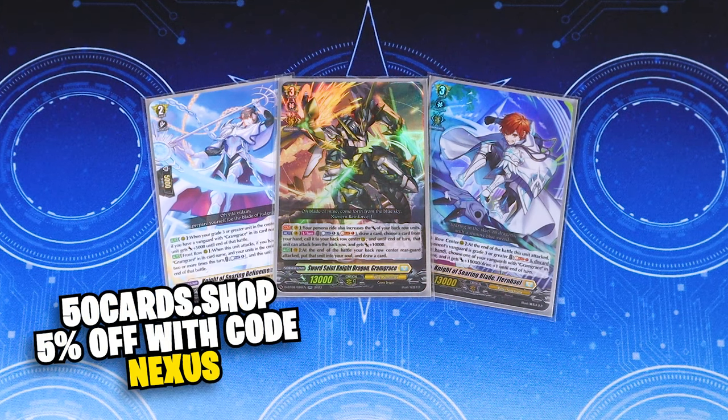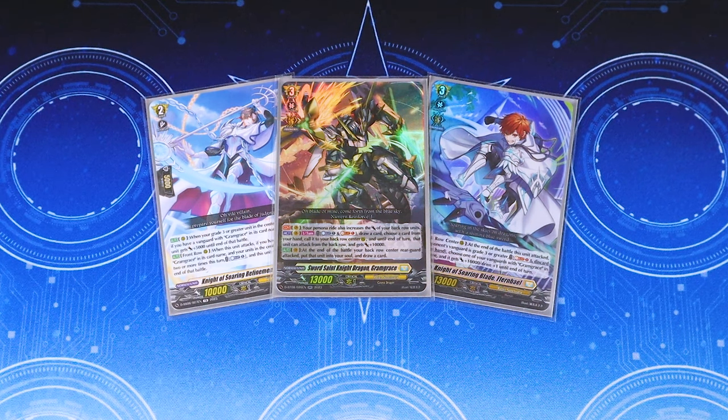Be sure to check out 50 Cards and their bundles to make it easier to update your decks. Use code NEXUS to get five percent off. Check them out for sleeves, deck boxes, playmats, and whatever supplies you need — they have singles for both Vanguard and Shadowverse. My name is Richard, and I'll see you all in the next video!